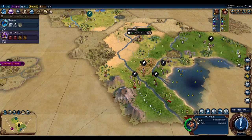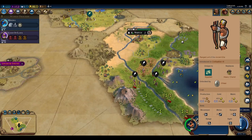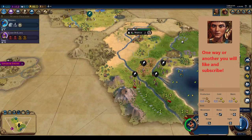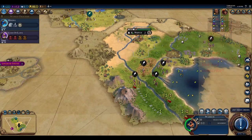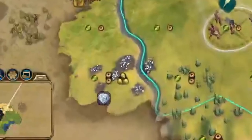We are playing as Egypt, who has a relatively strong unique unit that is a chariot replacement. This means we're going to want to research the Wheel early if we want to take advantage of the strength of this unique unit. The Eureka for the Wheel requires a mine over a resource, but there are no land-based resources near the capital city that would satisfy this condition. So the most likely candidate for an early Eureka for the Wheel would be to settle to the southwest, just along that river next to the diamonds.